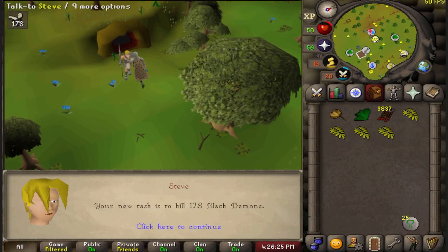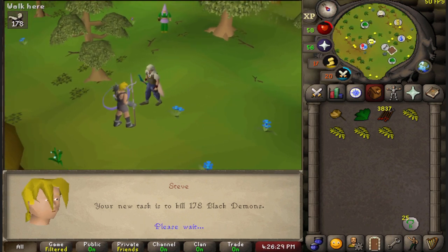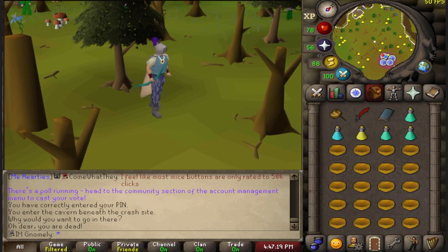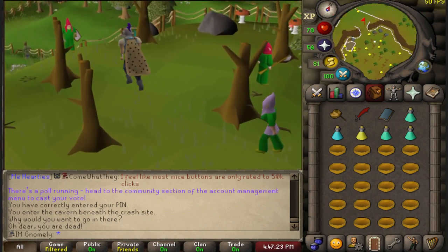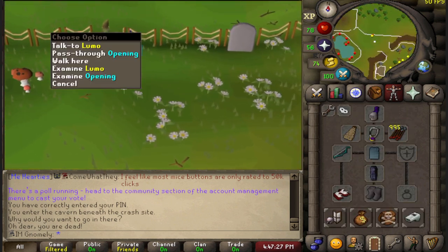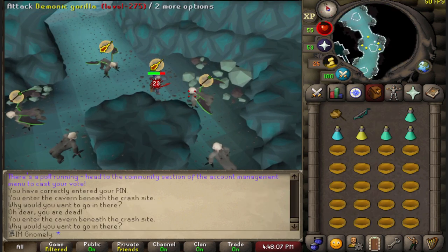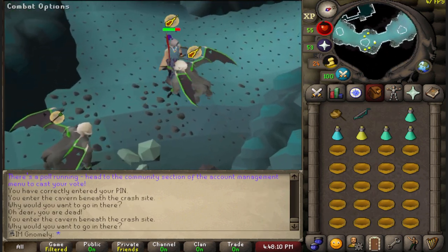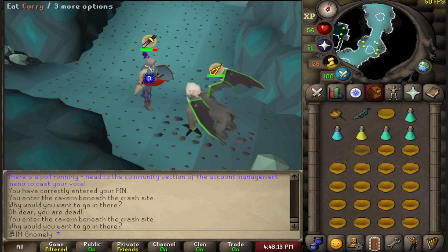We last left off with an attempt at Slayer, but unfortunately finding ourselves up against the strongest monster by far in my regions with woefully inadequate gear. I'm just gonna wing an attempt at one kill and see what happens, because I don't know where to kill them, I don't have a strategy, and I don't really have gear either. Although it's possible to defeat demonic gorillas with a dragon skimmy and blue d'hide chaps, kills are slow and require banking after every successful attempt.